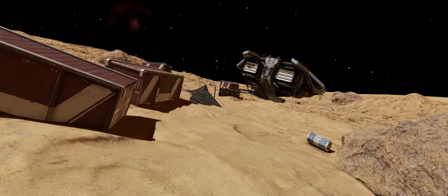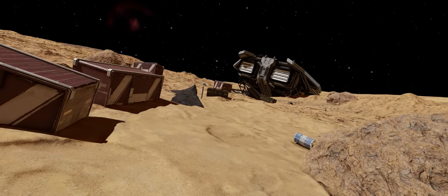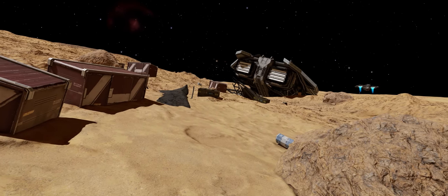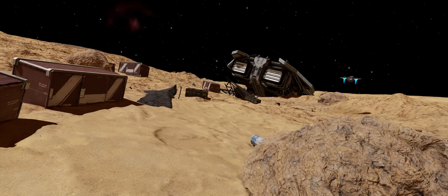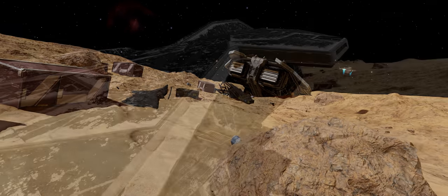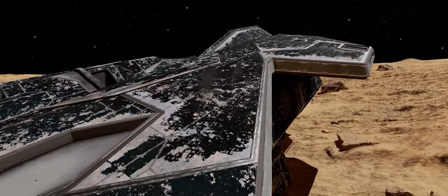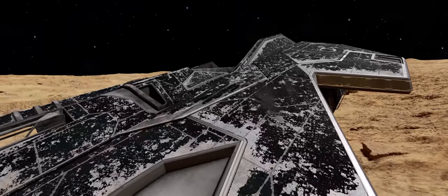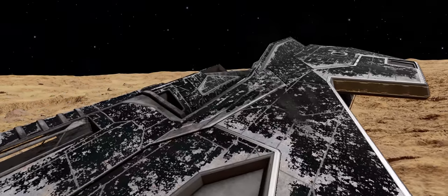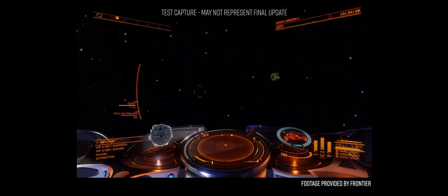Frontier mentioned in their last livestream that a new Thargoid interceptor would be arriving in the game as part of update 14. I'm going to talk briefly about what we know of that interceptor now and we will be showing it on screen. Again I'd like to preface this section with a spoiler warning — if you would rather not know anything about this new threat and would rather discover it for yourself, then please stop watching now. The new interceptor arriving in update 14 is called the Orthrus.